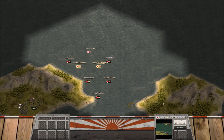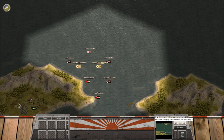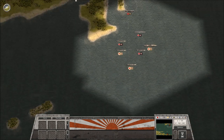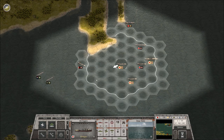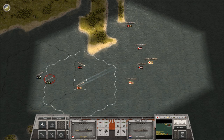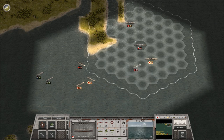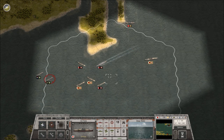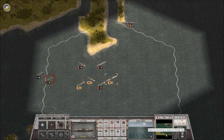Let's go ahead and hit that deployment phase. So again: at least two transports must survive, destroy or repulse all enemy ships, destroy all ships, don't lose the Bali invasion force, and sink the De Ruyter in 22 turns. Let's see if we can do all of that. I'm going to move these guys up first because I know we're going to run into two destroyers and a cruiser. As long as these guys are able to overpower them, that transport should be safe.